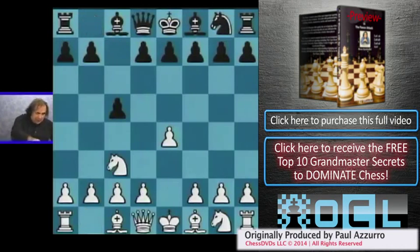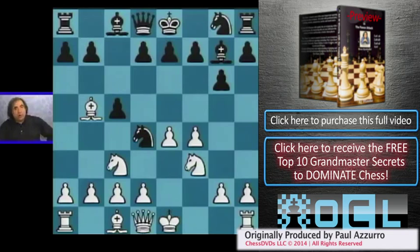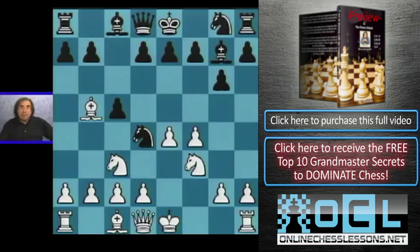The opening moves are E4, Nc3, Nc6, f4, g6, Nf3, Bg7, Bb5, and N2d4. This move we practically covered and there is not much to it.